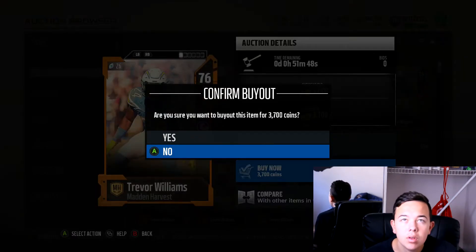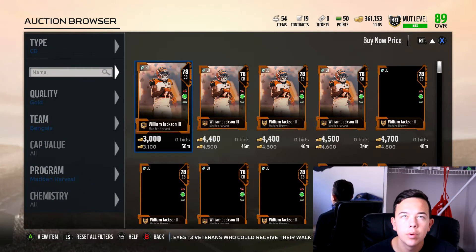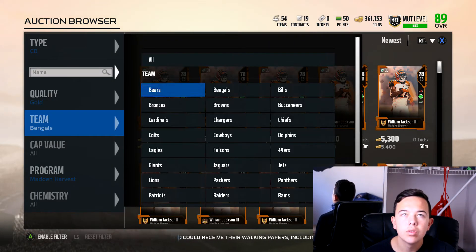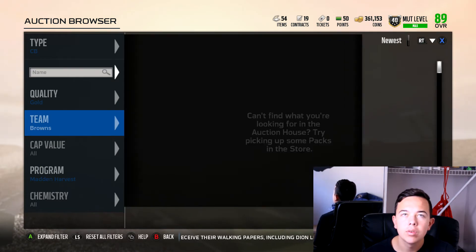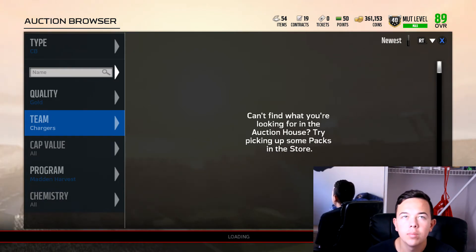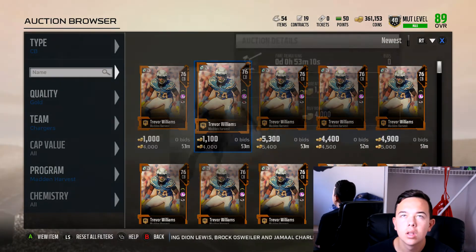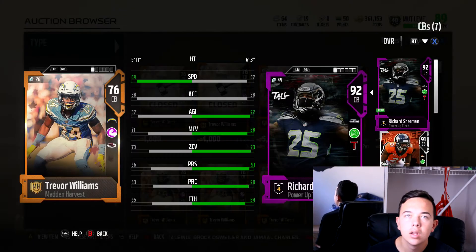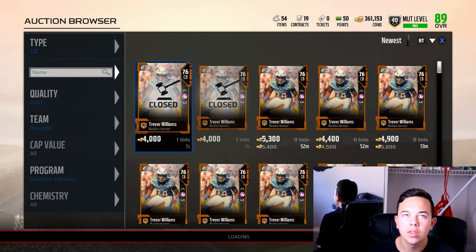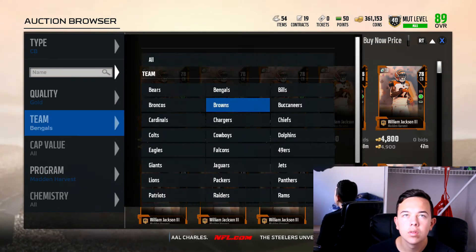Dang, I just missed this one too. Let's go back to the Bengals real quick — 3.1. How'd I know, guys? Are you serious? Dude, these cornerbacks — there are so many of these cornerbacks, holy crap. The newest ones up for these are 53 minutes. I'm getting outbid on all these.